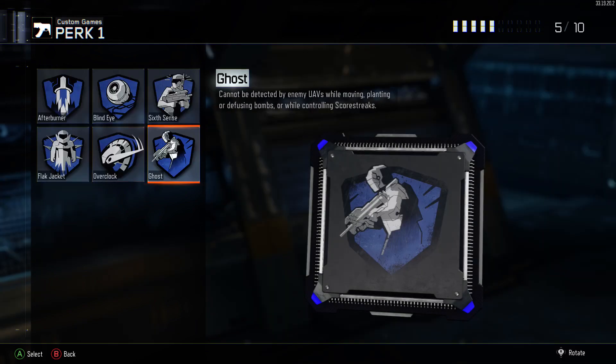For perks it's the bread and butter setup: Ghost, Fast Hands, Awareness, and Dead Silence — my personal favourite perk setup, it always works for me. Definitely give this one a go.